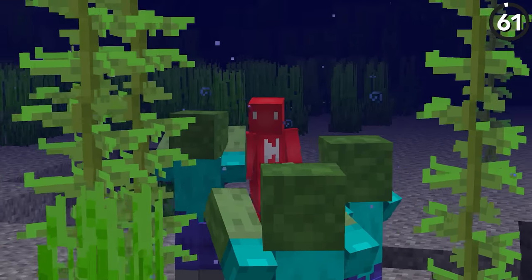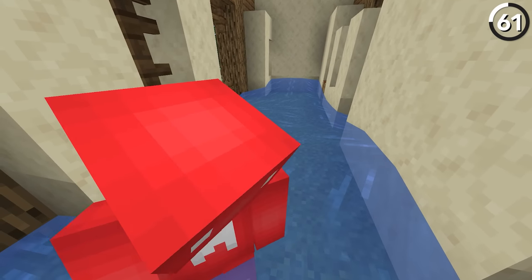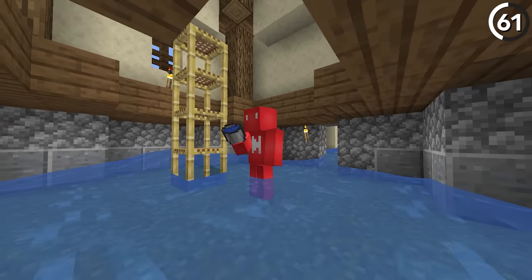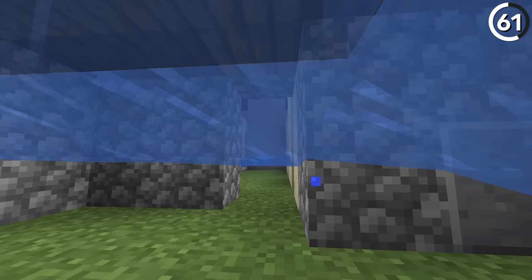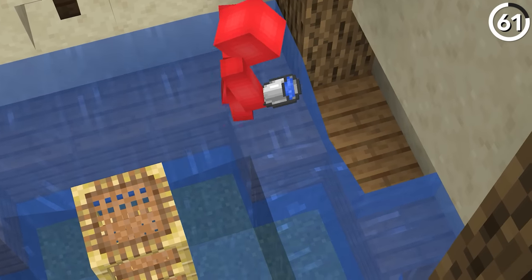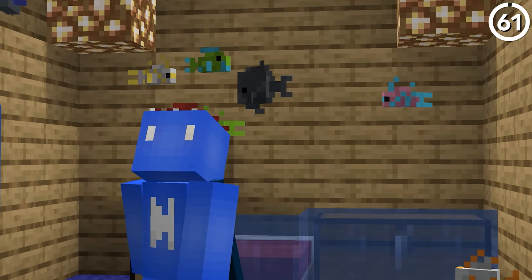Normal hostile mobs do not mix well with water. So sure, that means that you could spawn-proof your base using water instead of torches, but let's compare the two. One of them offers light and provides a warm, safe atmosphere, while the other makes it wet, a pain to walk through, and doesn't exactly mix nice with your redstone or decorations. And really, the only reason I would want to do this is for a riptide trident to use wherever I go — that'd be the only nice touch. But other than that, maybe this is further proof that you should just have an aquarium in your house, instead of turning your house into the aquarium.